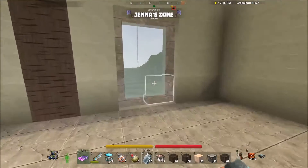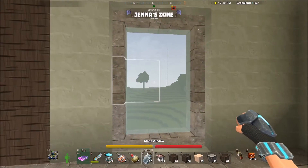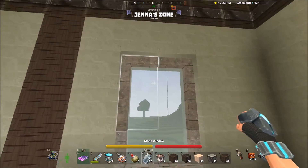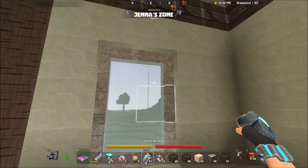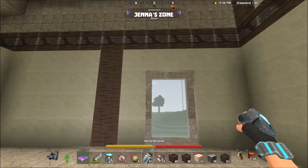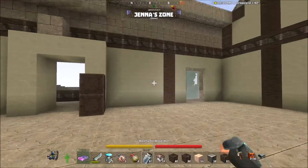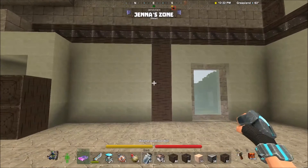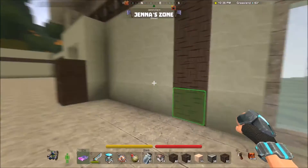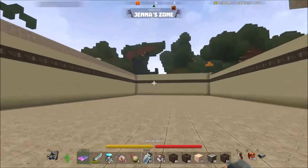I'm still figuring out windows. I don't really care for this type of window — it obviously is not period at all. I want something that has more like bars, or I don't know what I want. I don't know that it's going to be that, and I don't know if I have much choice because the windows are lacking. At least I haven't found any recipes that have different, better windows.